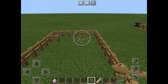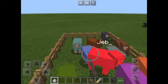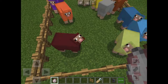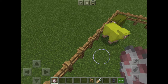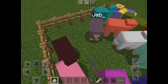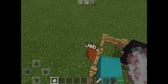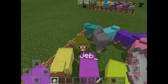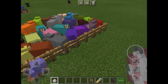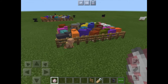Let's just break those fences that I accidentally put down. Now let's spam all those sheep down. I accidentally hit some, but let's keep going. Keep spawning. And as you can see, all of them are named Jeb underscore. And if they're not named Jeb underscore, they won't be rainbow. So if you want them rainbow, make sure they're named Jeb underscore.